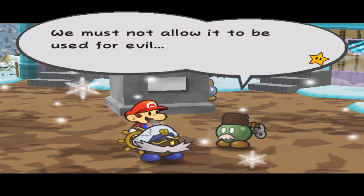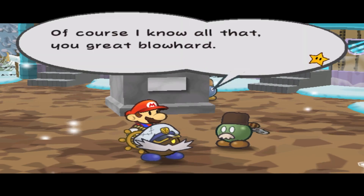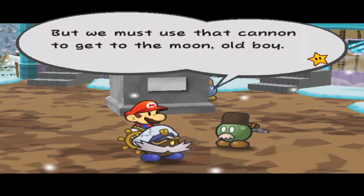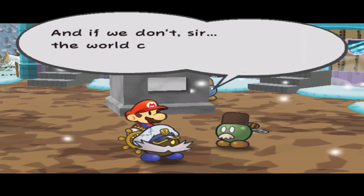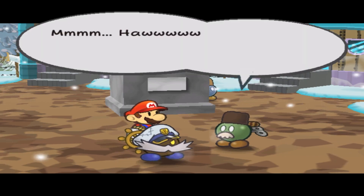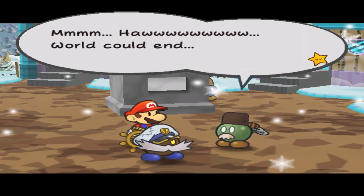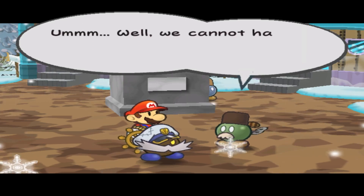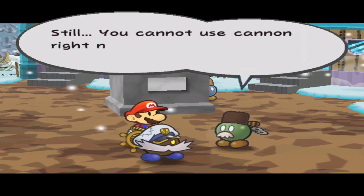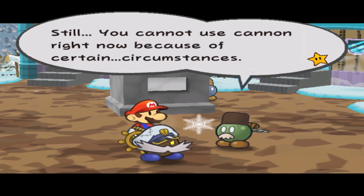We must not allow it to be used for evil. Of course I know all that, you great blowhard. But we must use that cannon to get to the moon, old boy. And if we don't, the world could end. Hmm... world could end. Well, we cannot have that now. Still, you cannot use the cannon right now because of certain circumstances.